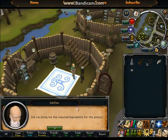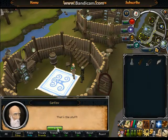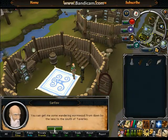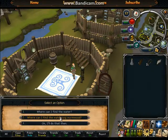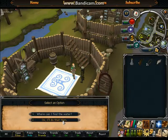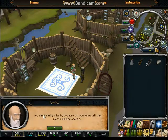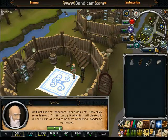There you go. Here you go, thanks for the stuff. I'm trying again. It's where the water power is strongest. So how do I take from them? I know where the water is, it's just that I didn't read this. You wait until one gets up and walks off, then please don't read it. If you try it, run.